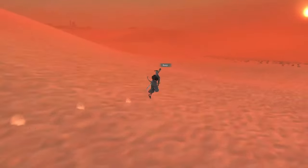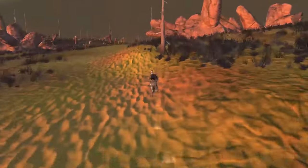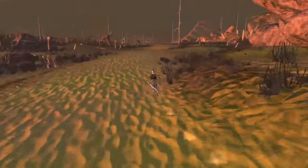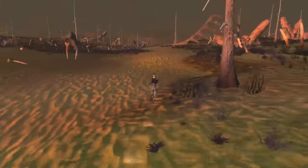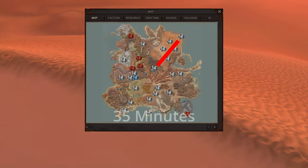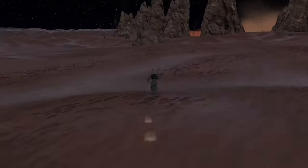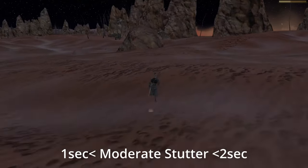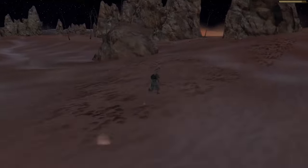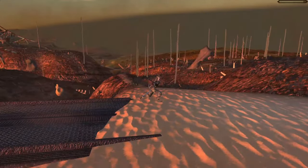All testing was done at normal game speed for testing consistency, and because Beep is running at about 50 miles per hour, it should put enough strain on the game engine loading terrain assets and terrain detail. Each run took about 35 minutes, and I would count each time I would see light stutter in the duration of a fraction of a second, moderate stutter in the duration of between one and two seconds, and severe stutter in the duration of longer than two seconds.